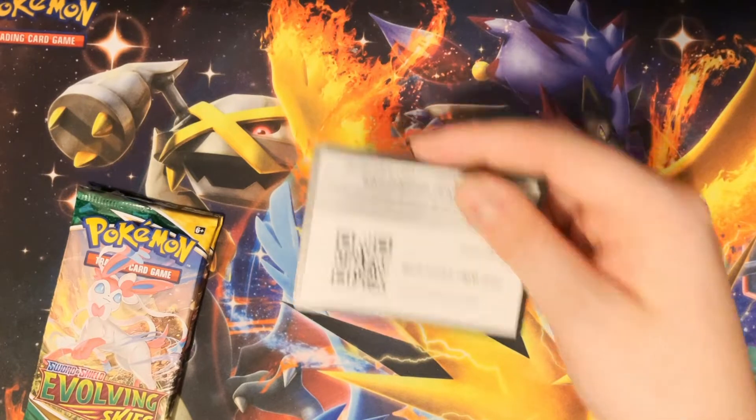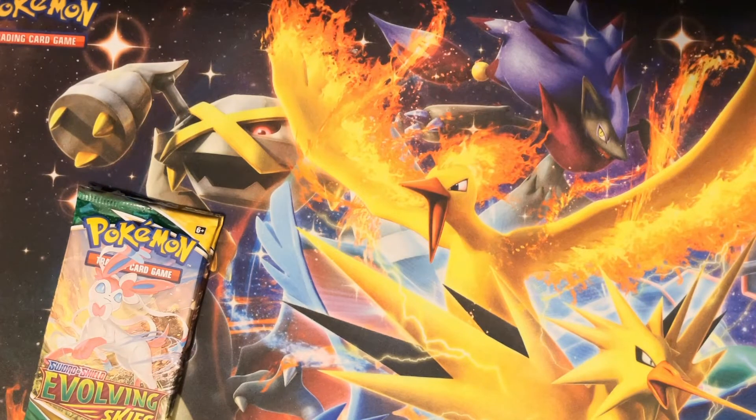Energy, Weezing — I think that's a first for that one — Avalugg, Ribbon Badge, Drowzee, Scraggy, Feebas, Hitmonchan, Slakoff, Ursaring, and Salamence — that's pretty cool actually. I usually pull out only the full arts or rainbow rares or those gold cards, which I still don't really understand the point of.